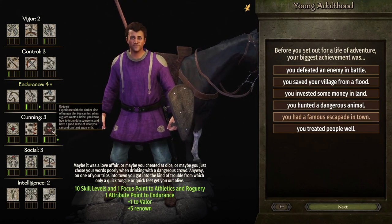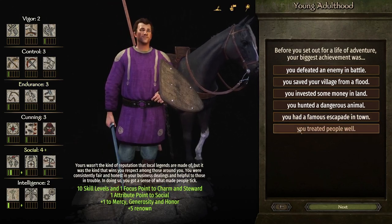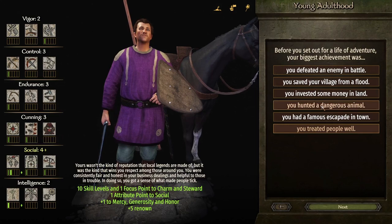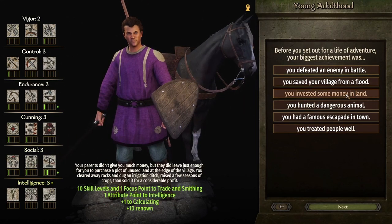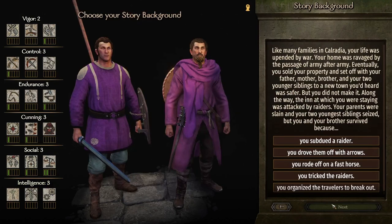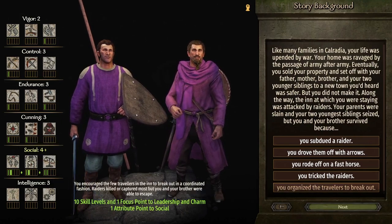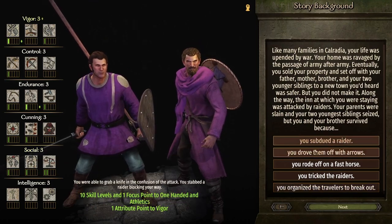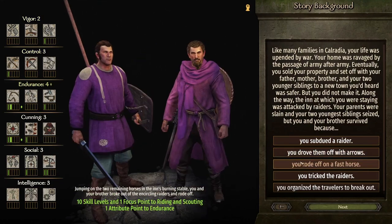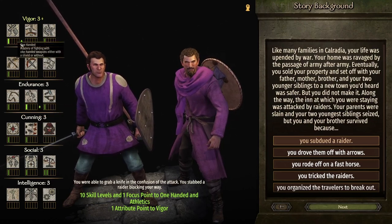Roguery is quite an interesting one — you can tell when a guard wants a bribe, things like that. I'm not really interested in athletics at the moment. Treated people well gives steward skills. I'm thinking we might go into this one and get extra trade, it's going to help with smithing as well. Organize your travels gives charm and leadership. We do need some knife fighting ability — one-handed with a weapon. We'll get some athletic fitness balance and we need sword fighting. Let's just go that way.